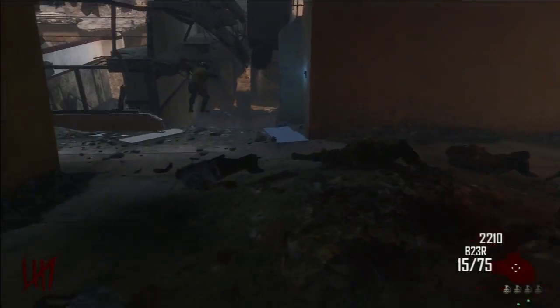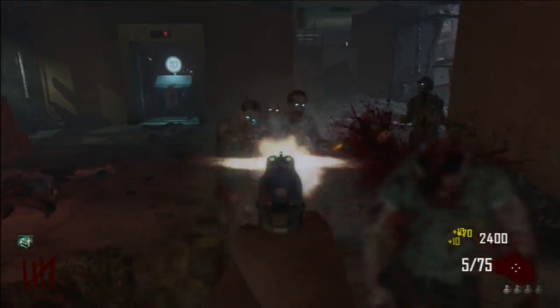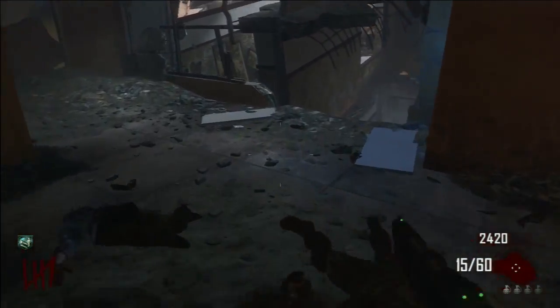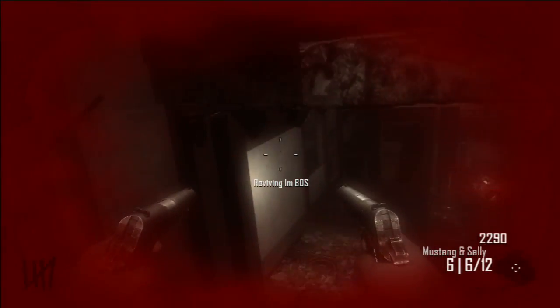Make sure that none of these zombies are near you — I have perma jugg so I'm clear on the map. What you're gonna do is come over here and just jump right here onto this little thing right here.